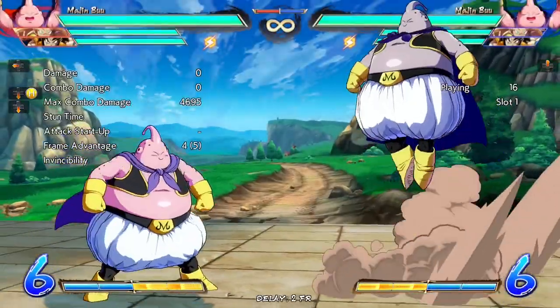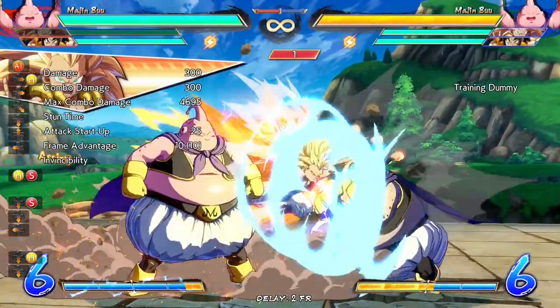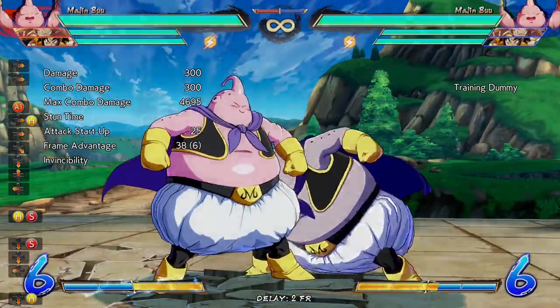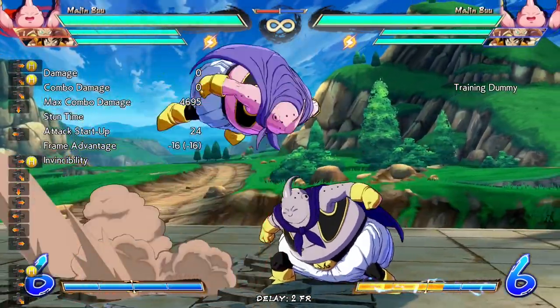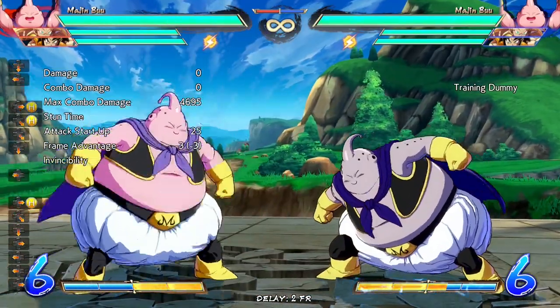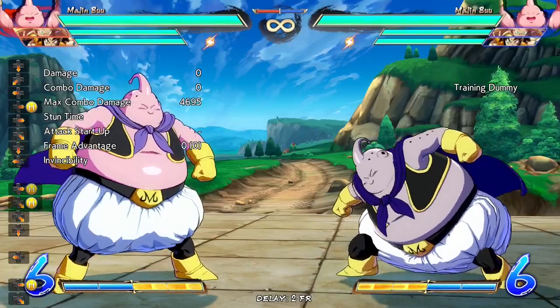However, it can be 2H'd, and it also loses to projectiles, and can even lose to super dash. It's good to get in and call an assist, but only if the opponent is blocking. It's a reactable overhead, around 24 frames startup. It can be 2H'd, but if you block it, he's minus 3, so it's usually safer to just block it. If it hits, he gets a full combo afterwards.